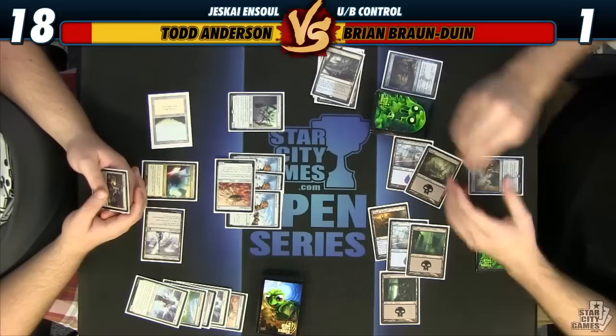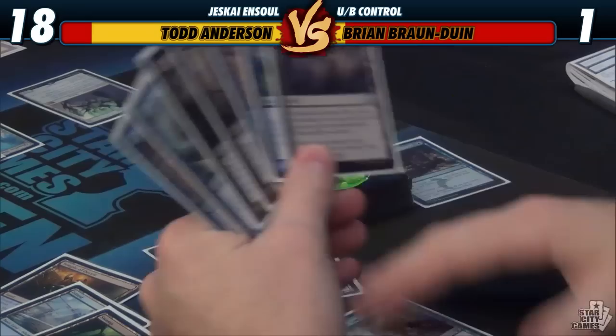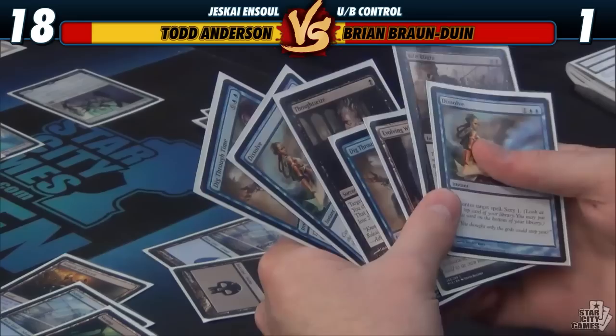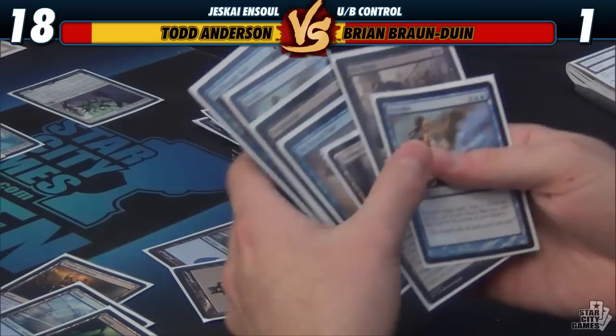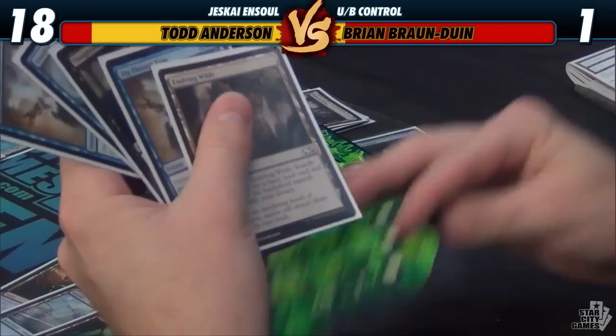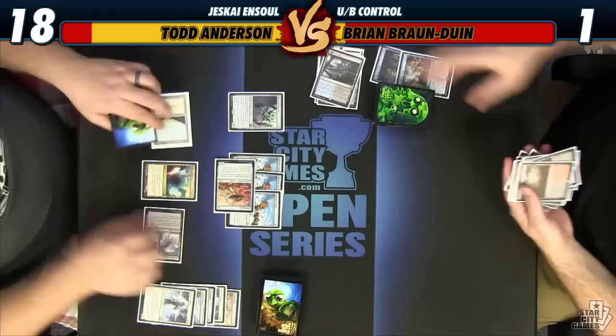Six, seven — well, it's six spells. What are we going to take? Probably these two. If I was at two, we could maybe do this. I guess I'll take these two and hope to rip something. I want Dig Through Time and it's like, well, gotta rip. Didn't. Dead. What was in your hand? All lands and the two cards I took from Dig.